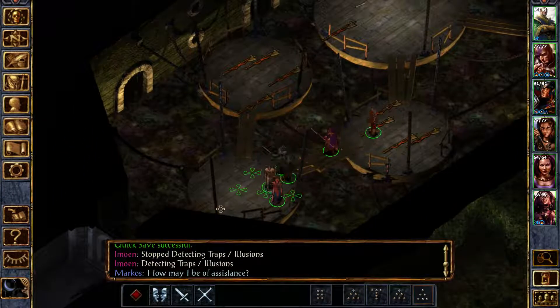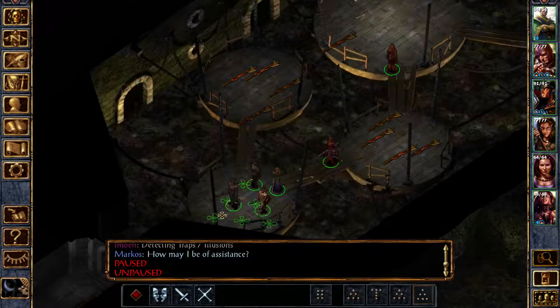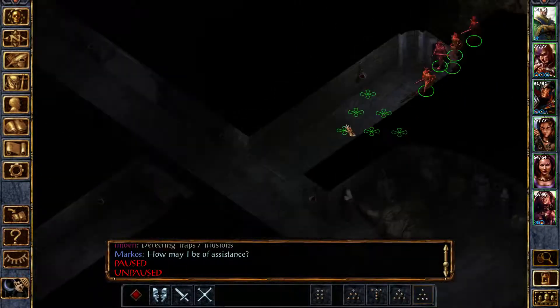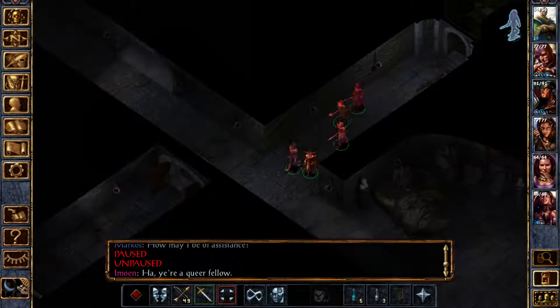If you have the fireballs you can — if you can get rid of the first room, you can do it with the fireballs without much problem. But apart from that, that's the only strategy really.